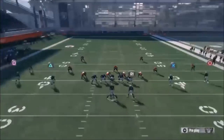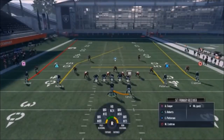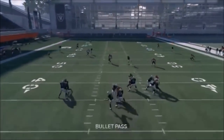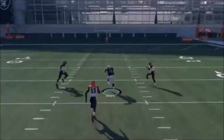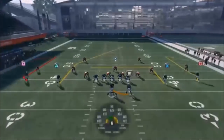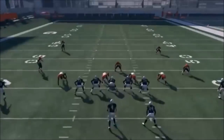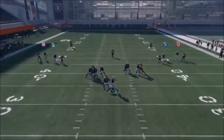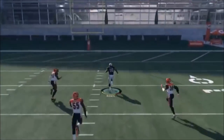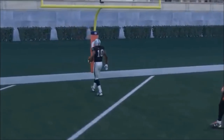If you want to make an adjustment, you could put Cooper here and Crabtree on fades to pull the coverage away, but I don't think it's necessary. You can see there's a throwing window. You can also put them on out routes and smart route them. Really, anything that just pulls those safeties apart is where it's at. The fade routes didn't work as well because they pulled back, so the out routes worked better. Let's move on to the cover three beater.